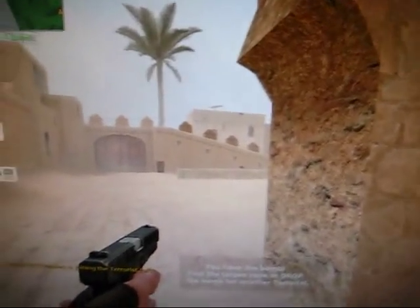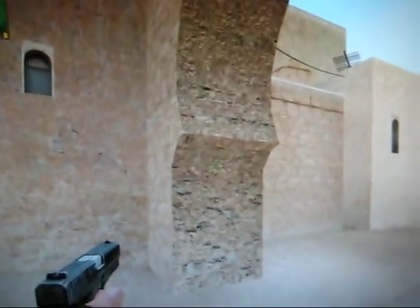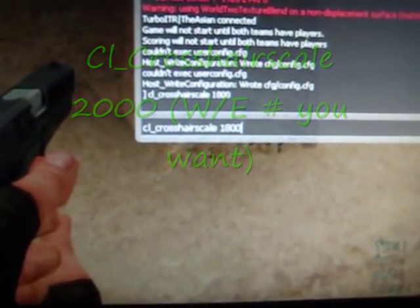As you can see, my crosshair is green. Let me adjust it so you can see it better. I have the forward-slash key set to make my crosshair smaller — the size is actually 2000. To change your crosshair in console, you type 'cl_crosshair_scale' then a space, then the number you want. I think the smaller it is, the better.